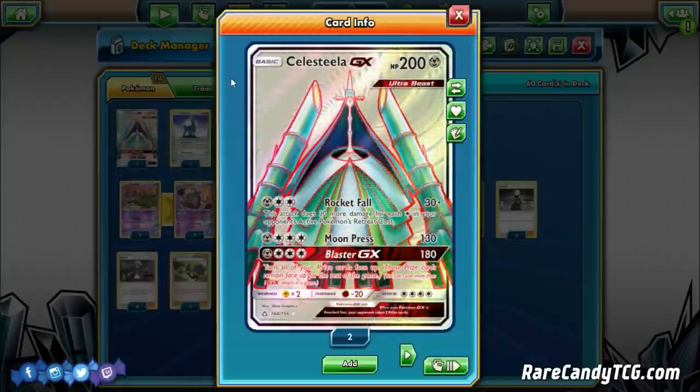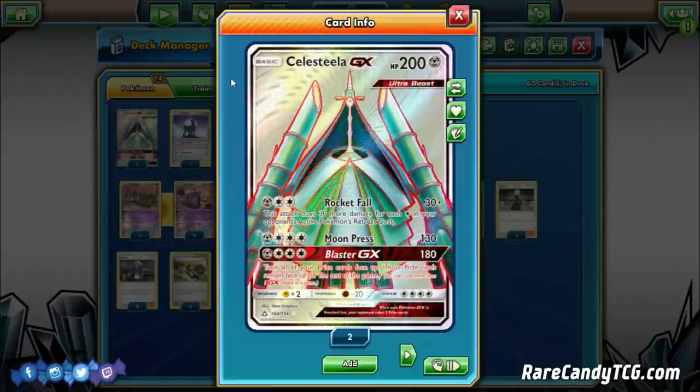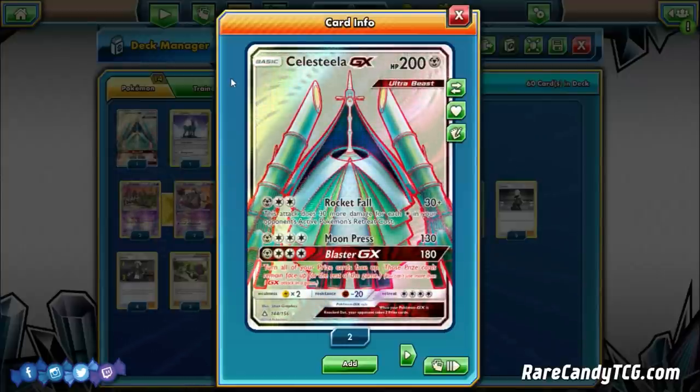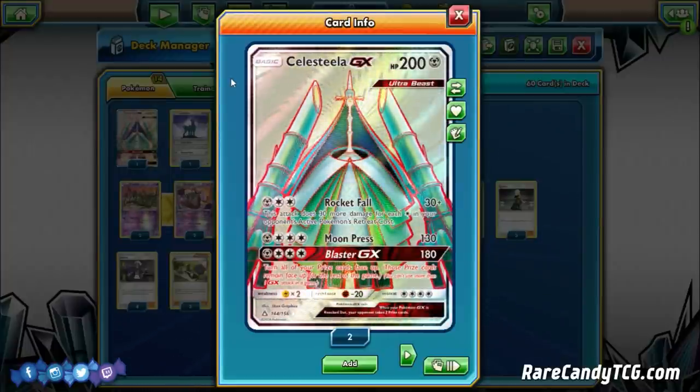The main reason we're playing Celesteela is that it's a decent attacker that doesn't have to discard its own energy every time it attacks — especially good against decks that play a lot of non-GXs, since discarding three energy to take one prize can be inefficient. Celesteela also has a great GX move: Blaster GX for one Metal and four Colorless does 180 and turns all your prize cards face up. With a Choice Band you hit 210, knocking out Zoroark GX, Lycanroc GX, Golisopod GX, and similar Stage 1 GXs.